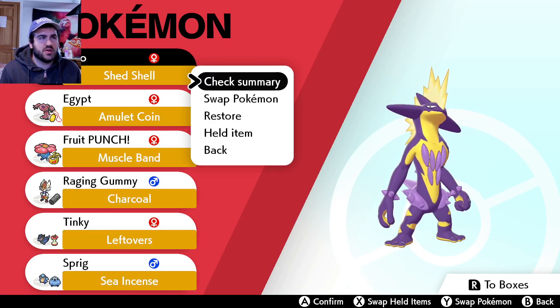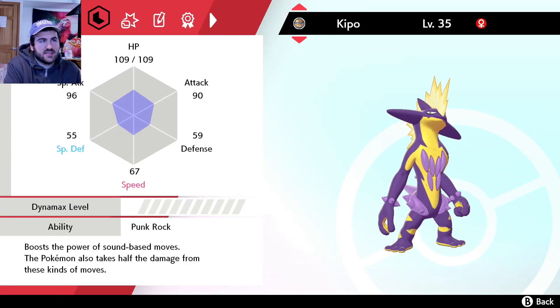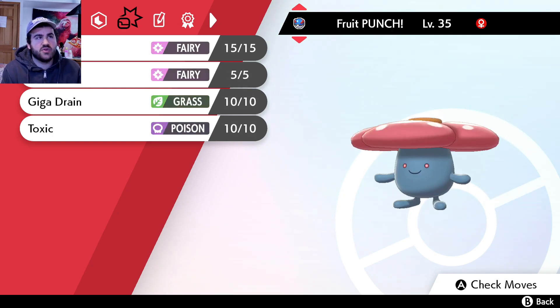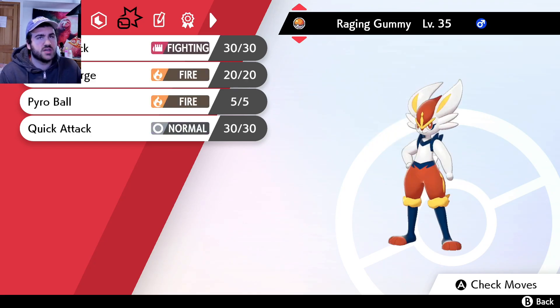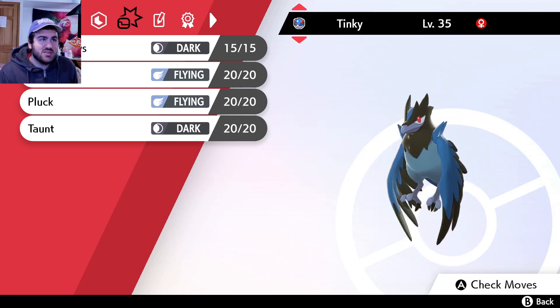Ladies and gentlemen, we have returned with all level 35s. A few new moves have been learned, so let's take a look as well as some new stats. His special attack and attack are very close - that's very interesting. We've got Nuzzle, Toxic, Shockwave, Venoshock - I believe three of those moves are new. No new moves for Egypt or Fruit Punch. Raging Gummy got Pyro Ball, and we got Drill Peck with Tinky - 80 base power instead of 60 with Pluck. Sprig will evolve in one level.